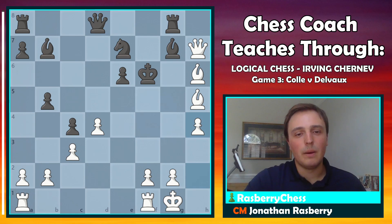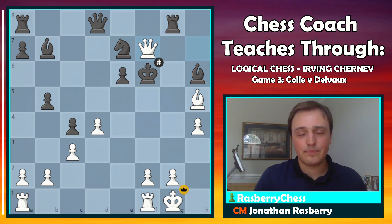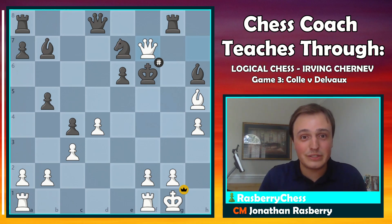Black took the bishop in the only way to try, but if you find the right move it's checkmate right on the board. White to play: queen f7, checkmate. A very nice move and a wonderful game from Mr. Edgar Colle. Hopefully you guys learned a little something. If you did, make sure to hit the like button and comment — let me know you want to see more of these videos. This is only game three of 32 in this book, so we've got quite a bit more to go. I'll see you in the next one.